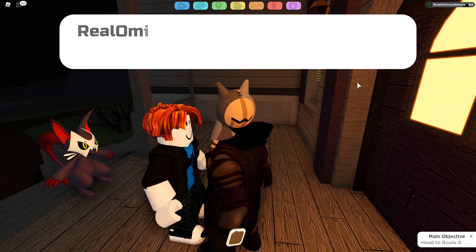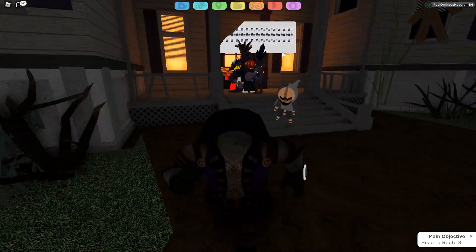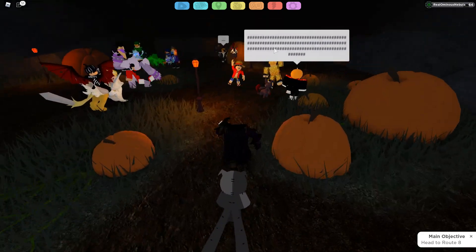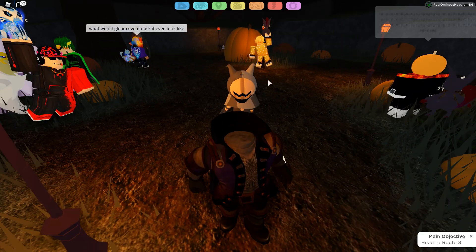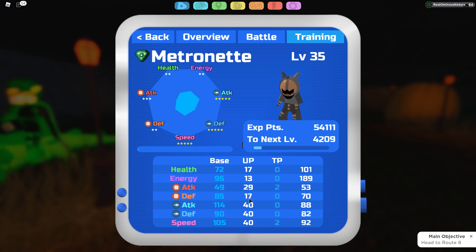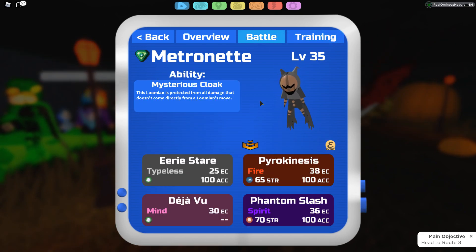Once you press 'No Way,' it'll automatically put you into a battle animation with it. It's soft-resettable just like Mudagon, so you can soft reset for it and get the gleaming version if you want. I didn't bother because it's a waste of time — I'd rather get the gamma Mudagon. But yeah, that's how you get Metronet. It's honestly a pretty sick Lumion — pretty good stats overall. Its ability is Mysterious Cloak and its secret ability is Applied Frustration.